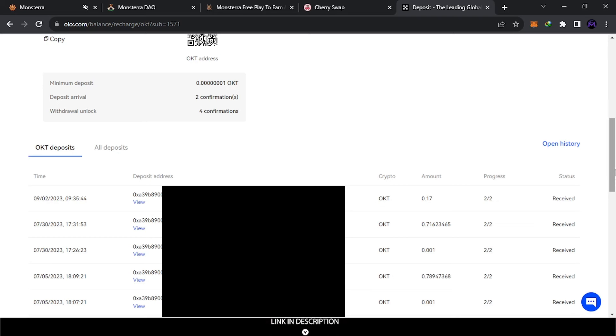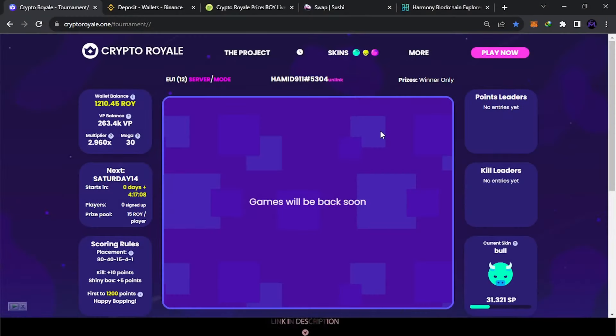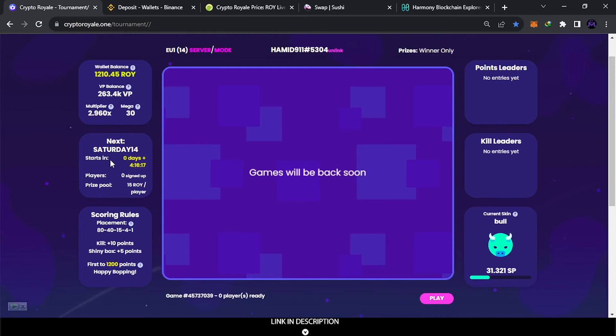Now you have the money in OKX — you can send it anywhere you want, trade it, or do what you want. That's how you withdraw from Monstera. Now to the last game. This is called Crypto Royale — also free to play, play to earn for everyone. First you need to link your account with Discord in order to save your data. When you play you earn ROY — this is their token. This was accumulated in one month — I play about 10 minutes in this game also.